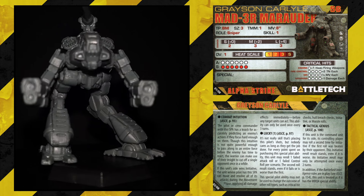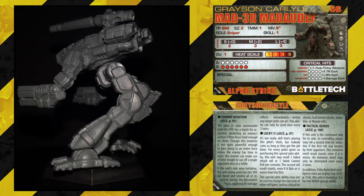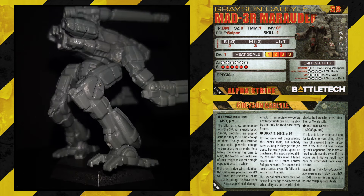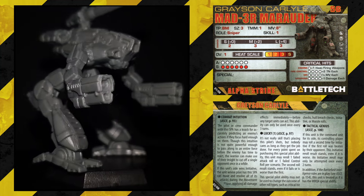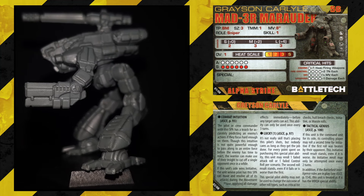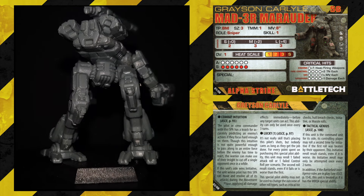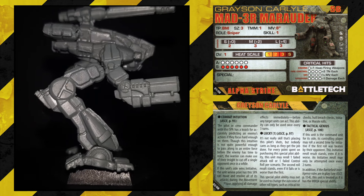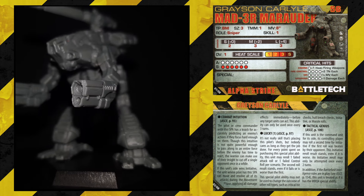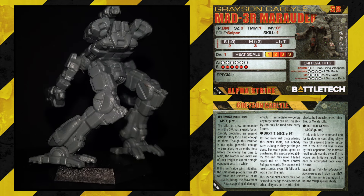He's got Combat Intuition as before. He's got Lucky: for every point spent purchasing this special pilot ability, it may re-roll one failed attack roll or one failed control roll per scenario — the second roll stands even if it fails or is worse than the first. Lucky's a really good ability built into this guy. And then he's got Practical Genius as well: if this unit is the command unit for its side, the controlling player may roll a second time for initiative if the first roll was beaten by their opponent — the re-roll stands even if worse, and may only be attempted once every two turns. In addition, if Battlefield Intelligence rules are in play, the unit may be treated as if it has MHQ4 special ability. Don't know what that is, but this guy looks pretty awesome.